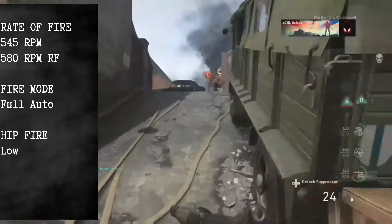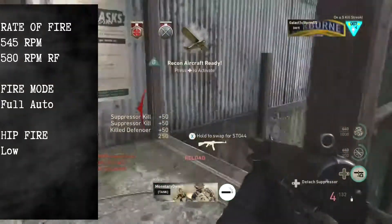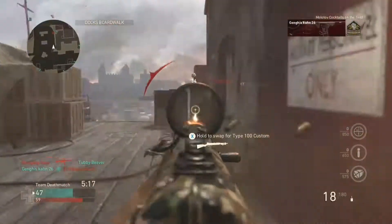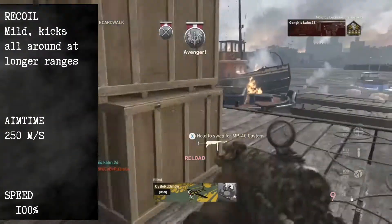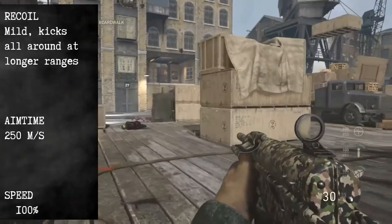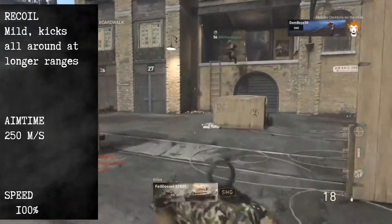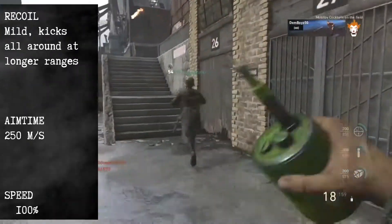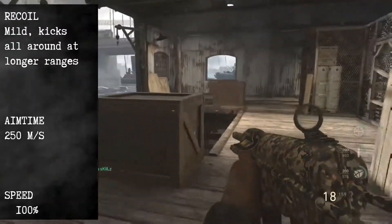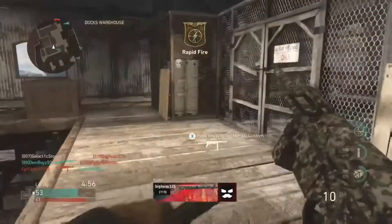Your hipfire is low and most SMGs will outgun you in this regard, so only use it as a last-ditch effort. Another key factor of this weapon is its mild recoil — unlike most other SMGs you will be killing people at longer ranges. Your aim time is 250 milliseconds, similar to some other SMGs and rifles, and your movement speed is top-notch at 100% of the base speed.